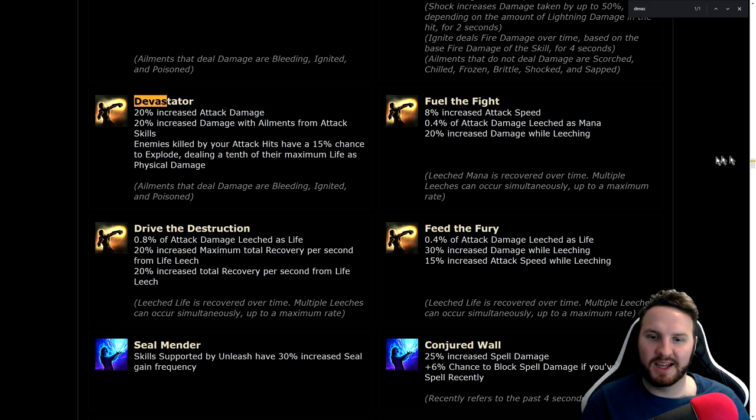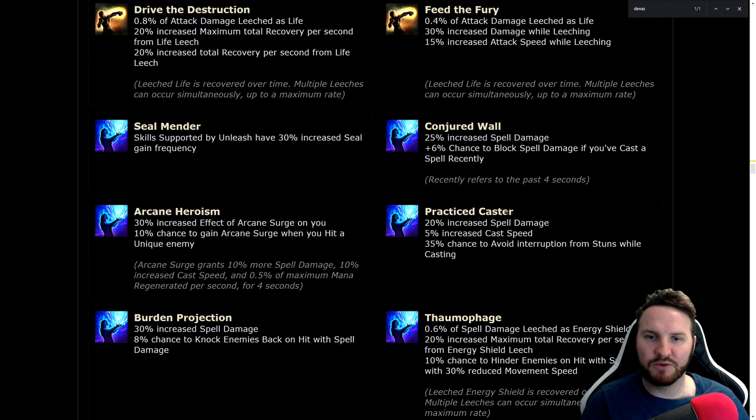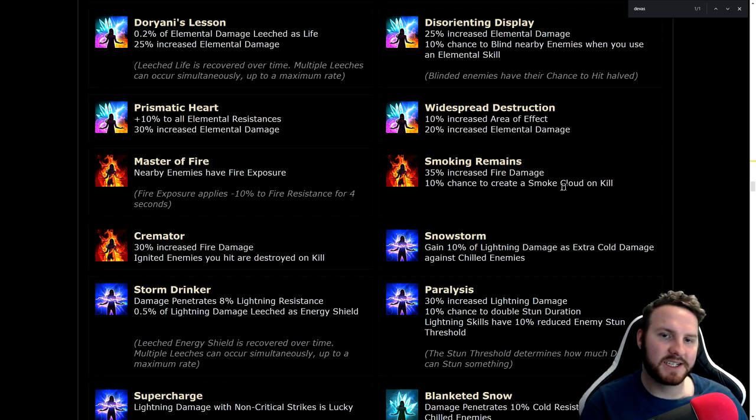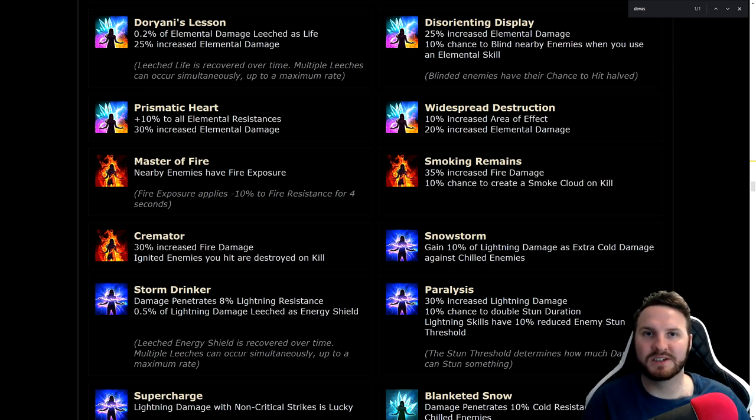Seal Mender: skills supported by Unleash have 30% increased seal gain frequency — very nice quality of life, basically 30% more cast speed. Smoking Remains: 10% chance to create a smoke cloud on kill — smoke clouds blind enemies, and blinded enemies have basically 50% less chance to hit you. Very good for any evasion character, and honestly any build benefits from blind. Master of Fire: nearby enemies have Fire Exposure, basically meaning enemies on screen have minus 10 to fire resistance.